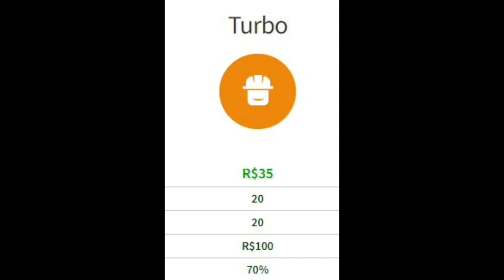In Turbo you get 35 Robux a day, which in my opinion is a pretty good deal. With 35 Robux a day you get 245 Robux a week, which also means you get 1050 Robux in 30 days.